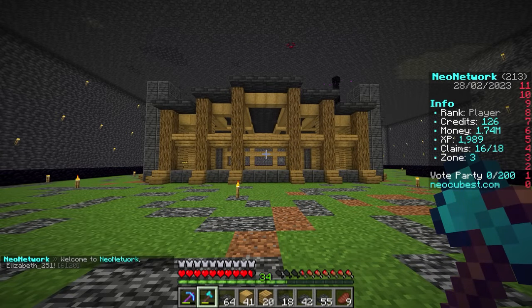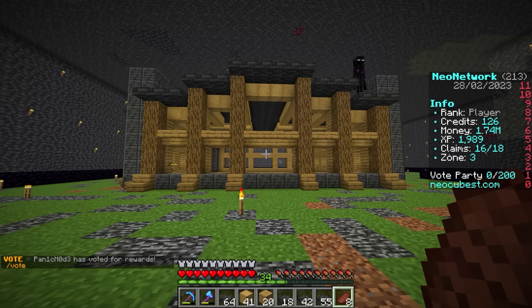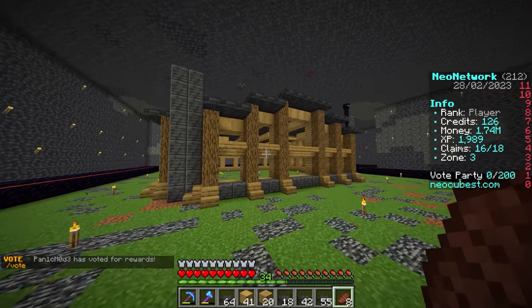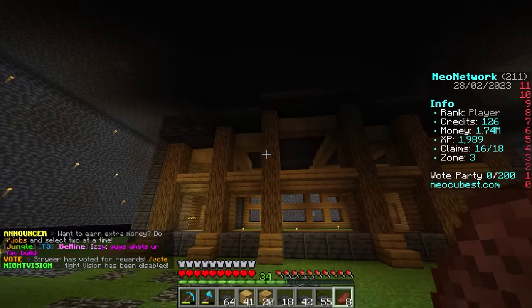For the most part, it's complete. I'm pretty proud of this — I think it looks pretty cool. It obviously just needs windows at this point. I also realize that when you're inside your claim, you can use night vision. This thing is very dark so we need to use some lanterns or something to light it up.